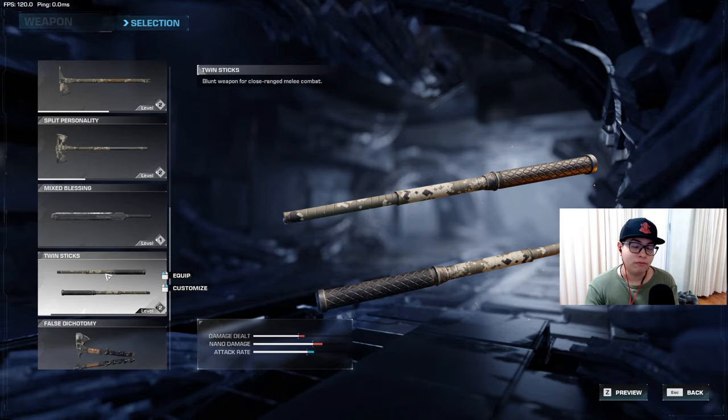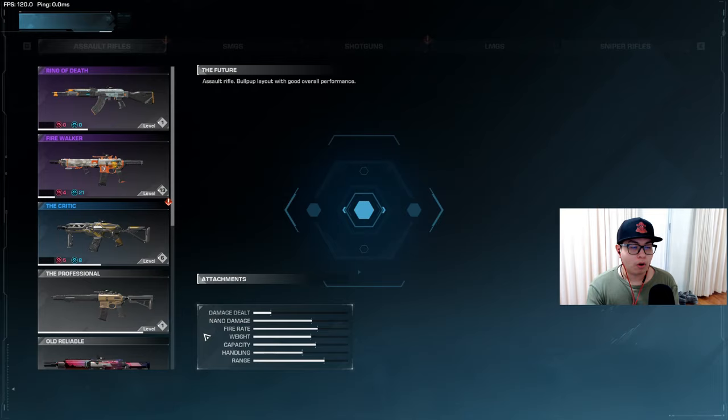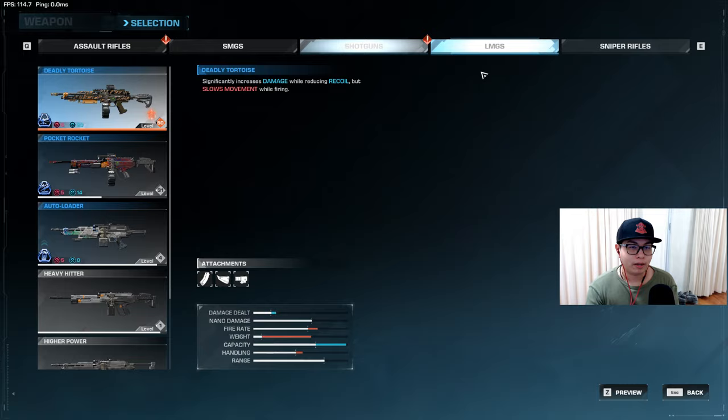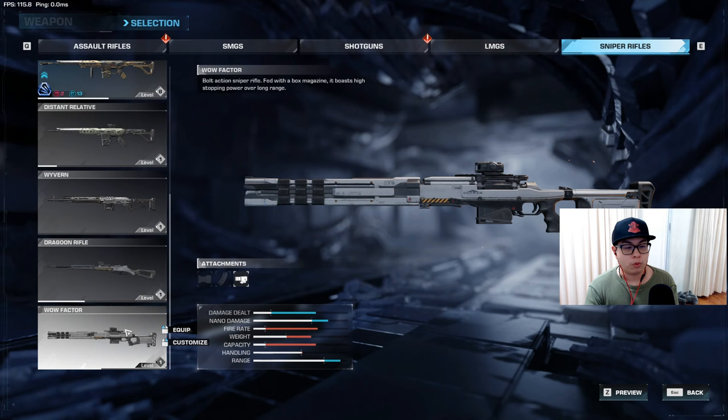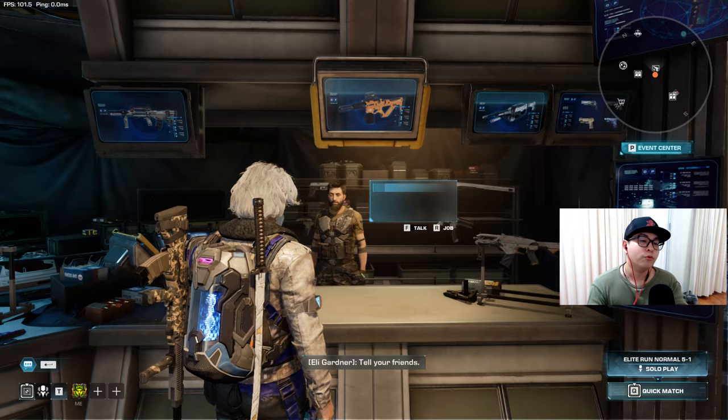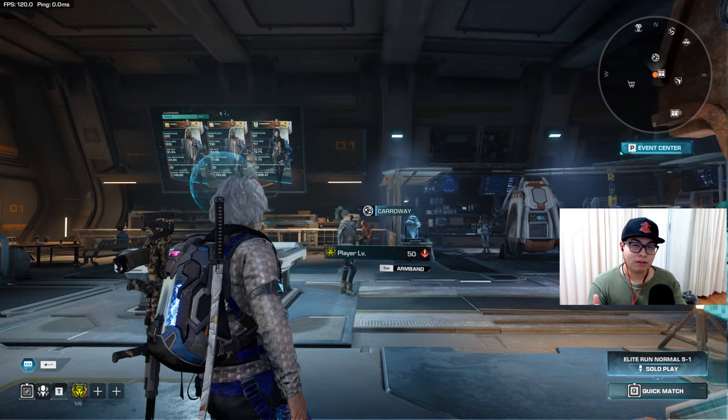Now that you understand the basics of your weapons, all you really have to do is pick your weapon and go. You will most likely start out with the Future, but there are several other weapon choices: SMG is one category, shotguns is one category, LMGs is one category, and last but not least sniper rifles. Pick whatever you feel works for you. That being said, there is also a difference between gun tech and normal weapons — I'll go through that later.